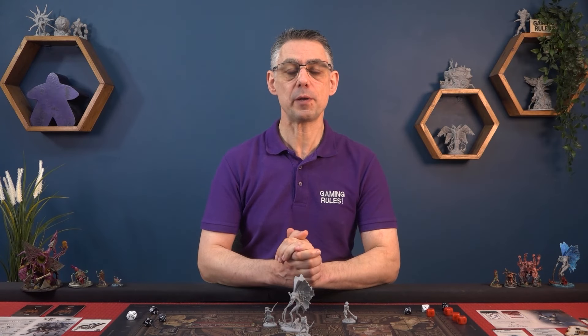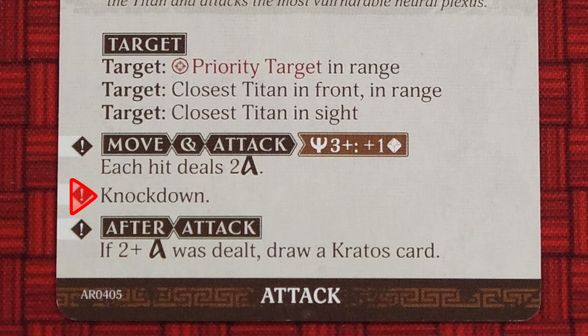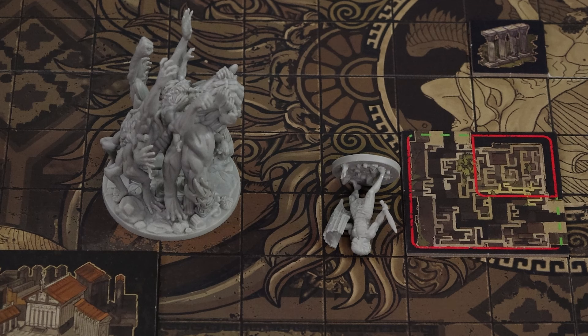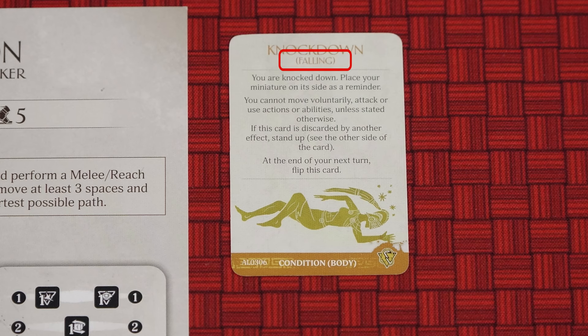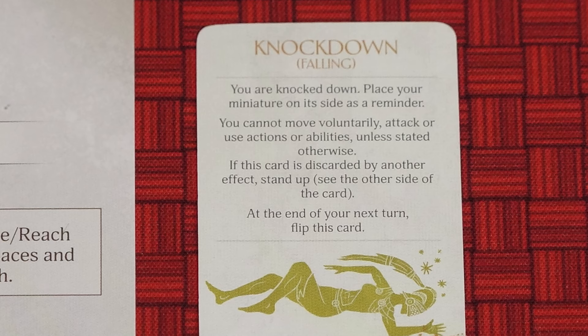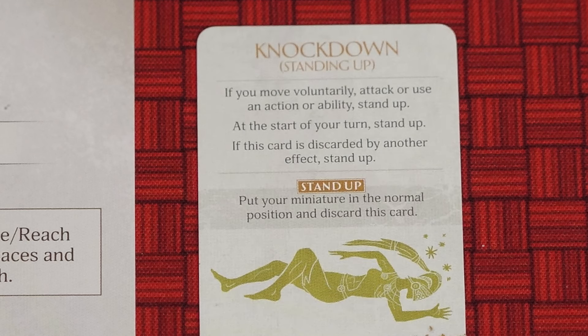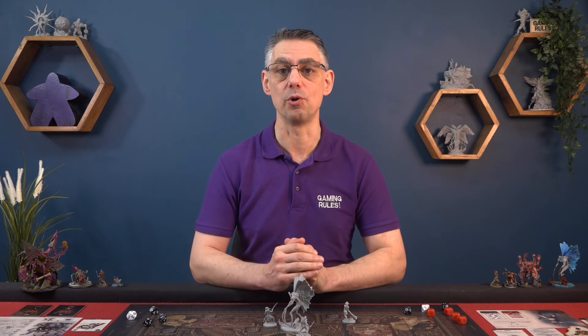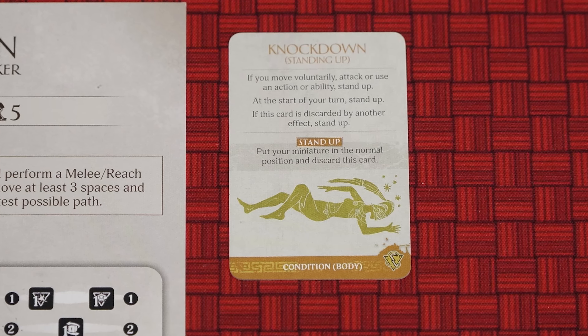There are some effects which are common to many Primordials, so I'm going to explain a few of them here — specifically knockdown and knockback. Knockdown can happen as the result of an AI card, due to the Primordial moving through your space, because of Crash, and various other effects. However it happens, you lay your mini on its side and gain the knockdown condition card on the side labelled Falling. A Titan with this condition cannot move, attack, or perform actions — the Titan effectively skips its next turn, at the end of which you flip the card over. At this point, if through a game effect you voluntarily move, perform an attack, use an action or ability, you stand up and discard the card. Otherwise at the start of your next turn, you stand up, discard the card, and then take that turn as normal. This is because there is a rule that means you cannot gain a condition if you already have one of the same name — meaning that even if you have the card on the standing up side, you cannot be knocked down again. Otherwise you may end up getting continually knocked down without being able to take any actions.